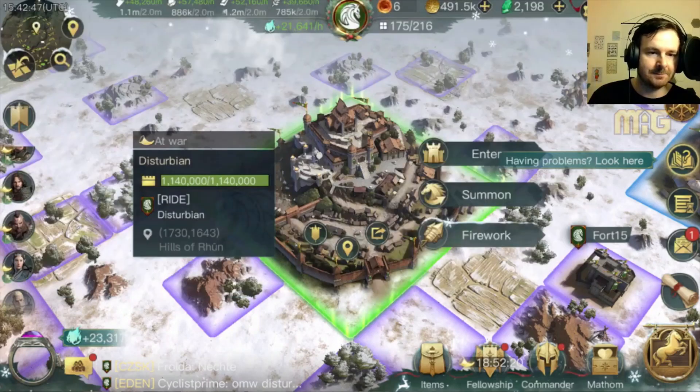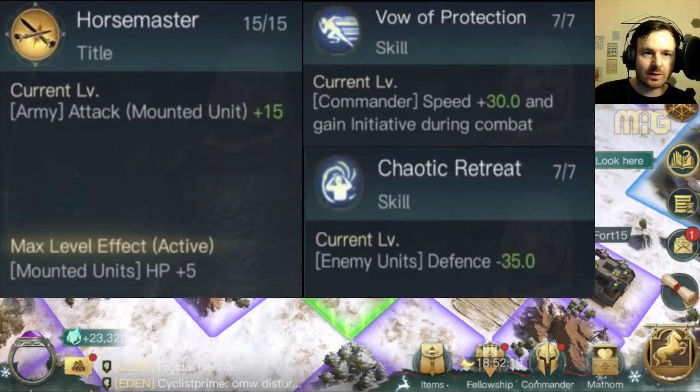On to Respect 5 — Horse Master, which is one of the tastiest skills. Horse Master and Chaotic Retreat: army attack mounted units plus 15 attack plus 15 for all your mounted units, with a bonus hit point plus 5 for all your mounted when maxed out. So bonus attack and bonus hit points — two skills that can be hard to level up — and you get a hefty amount for both, which really taxes up your mounted armies.